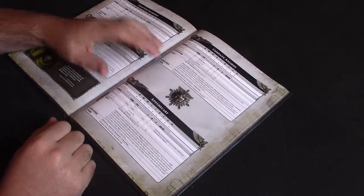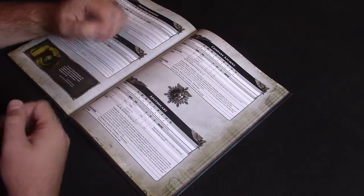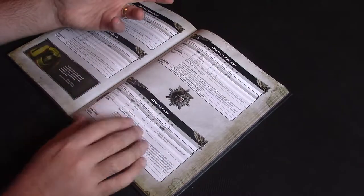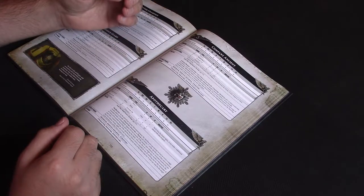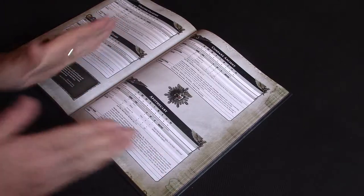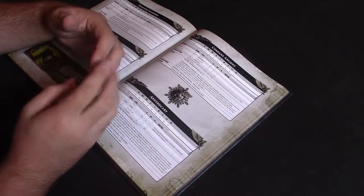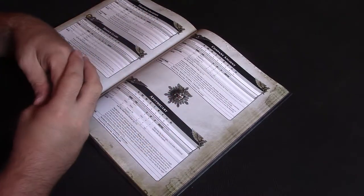The rules are really good now — he's got four wounds, so he's a proper character who can hang around for a good amount of time and serve as your second leader from the Elite slot. With three attacks, he's not a soft target. He's armed with bolt pistol, chainsword, frag and krak grenades, and And They Shall Know No Fear. His only special rule is the Narthecium.